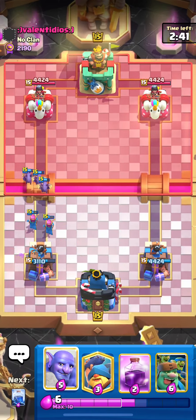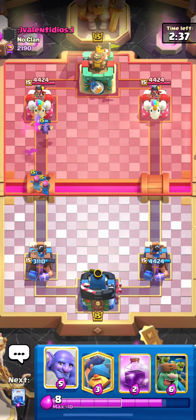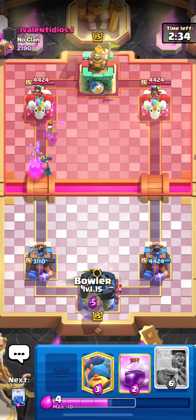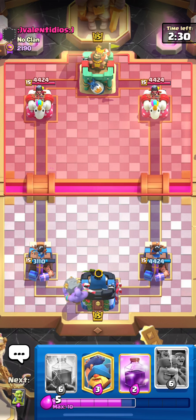It's basically the exact same deck that I've been playing with, except instead of the little prince, they just subbed out the little prince for the minions. And I honestly think it's better because instead of having the little prince, you lose the three-card cycle, but you have a lot more pressure with the minions. The goblin giant minions are really, really hard to defend if you don't have arrows in the deck or the right response at the right time.